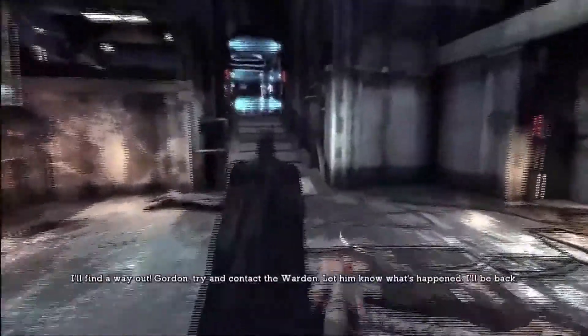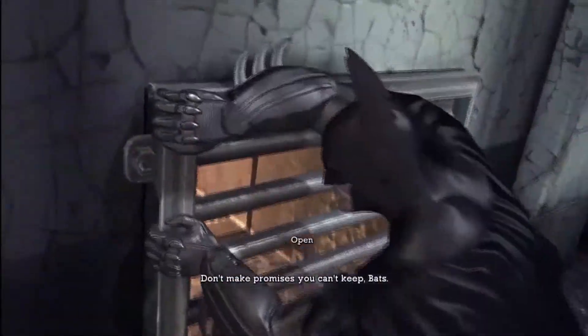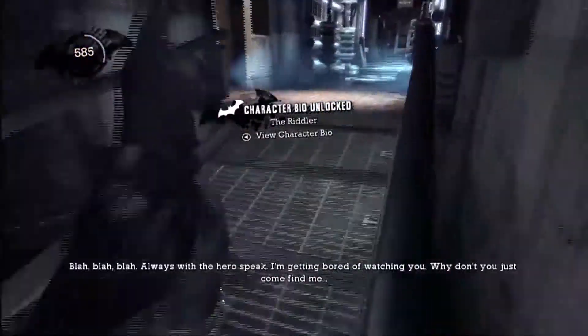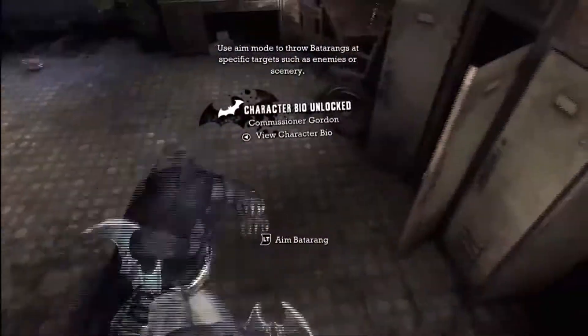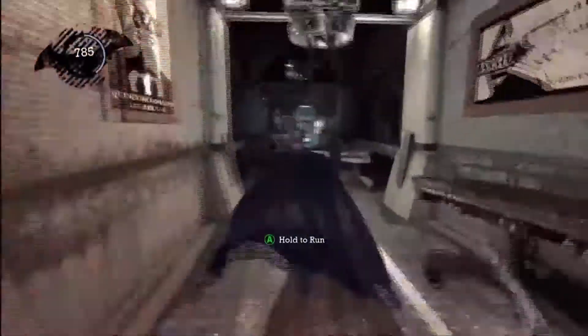Once you're done with the counter tutorial, you can move around a bit. You can actually get your first Riddler clue here in the vent — make sure to grab that. Then you run up here and the whole time the Joker is taunting you. Once he drops the gates, just turn left and take the three teeth sitting there, then continue running picking up any chattering teeth along the way — I think there are two of them.